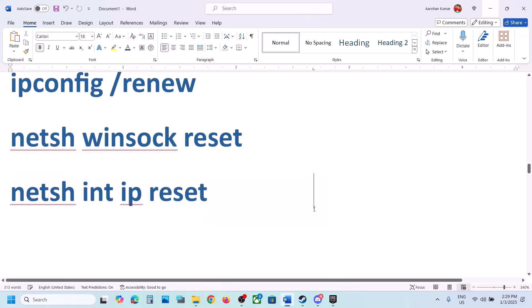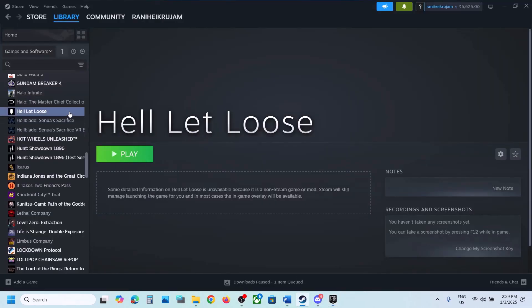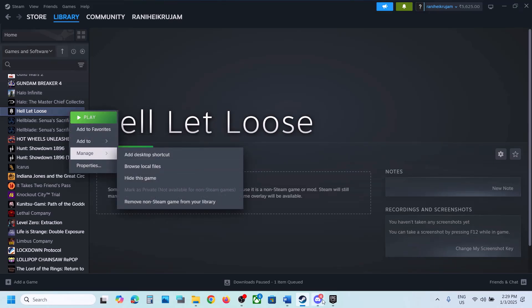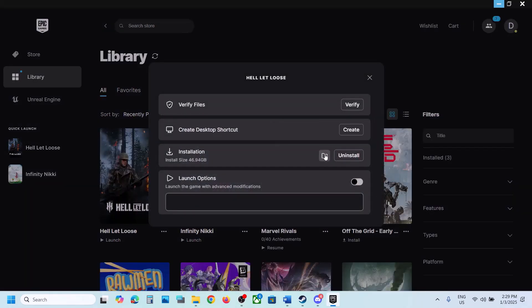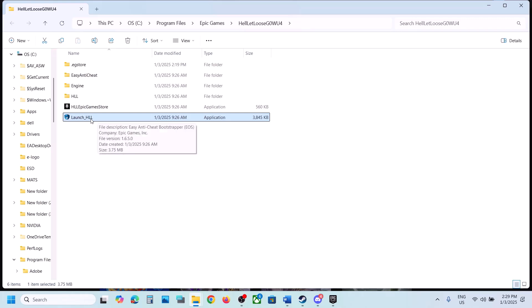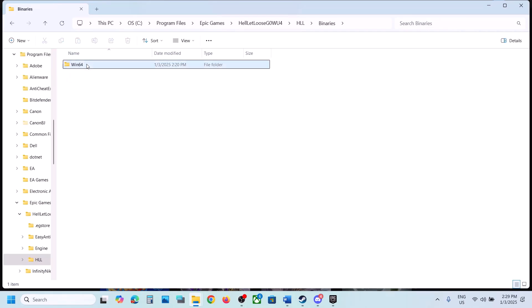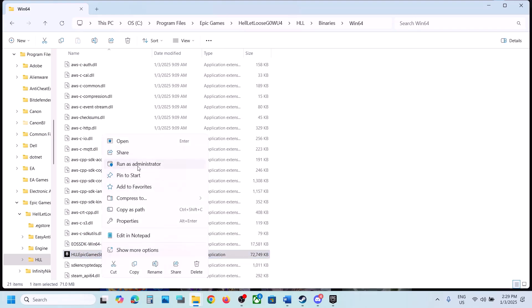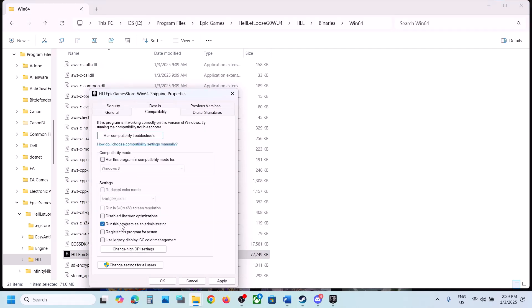Next step is to run the game as an administrator from the game installation folder. Steam users: right-click the game, select Manage, then Browse Local Files. Epic Games users: click the three-dot menu, click Manage, then click the folder icon to open the installation folder. Right-click the main game exe and click Run as Administrator. If that doesn't work, try the other exe files in the folder. If still not working, right-click the exe, go to Properties, go to the Compatibility tab, check Run as Administrator, hit Apply and OK. If that doesn't work, try selecting Windows 8 compatibility mode — hit Apply and OK, launch the game and check.